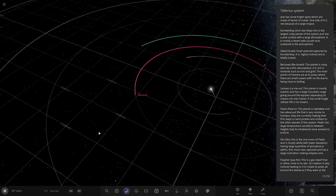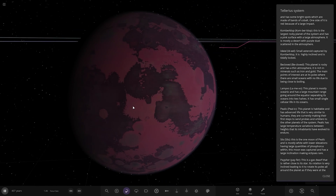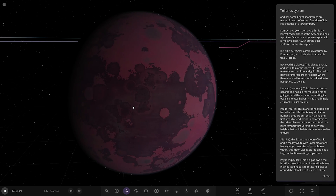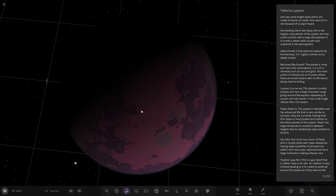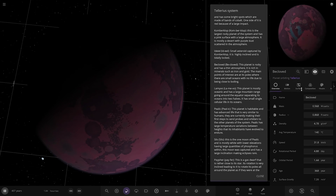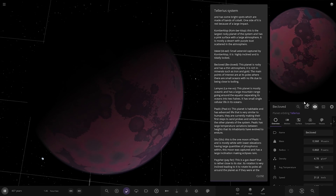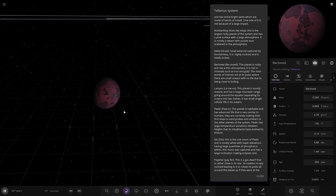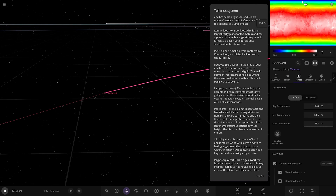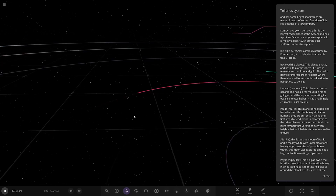Next up we've got Beclothed. This planet is rocky and has a thin atmosphere. It's rich in minerals such as iron and gold. The main points of interest are its poles where there are small oceans, with no life due to being close to boiling. You can see the water there at both north and south poles. It's at 140 degrees — the temperature at the poles is about 14 and increasing. Not too bad, could be worse.